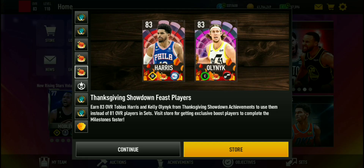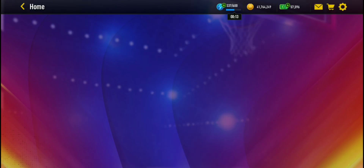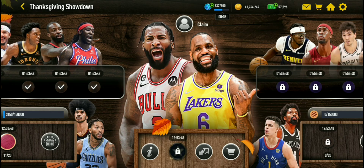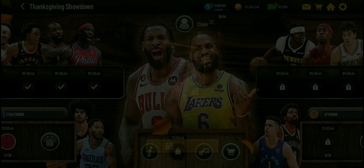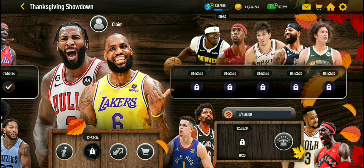I'll show you some ways to get your players faster. So first, you want to choose whatever side you want. The Masters in here include KCP and John Collins, as well as Jared Allen and Dee Rose. And then you also have Spencer Dimity and CJ McCollum.